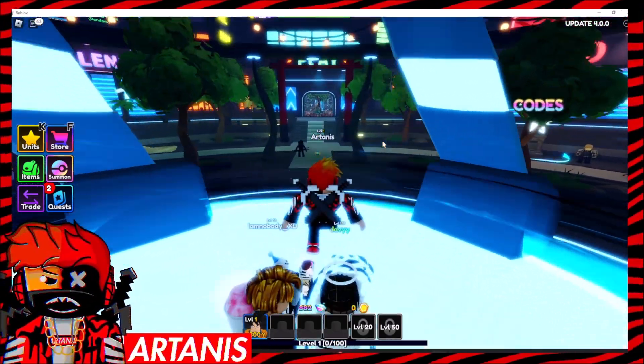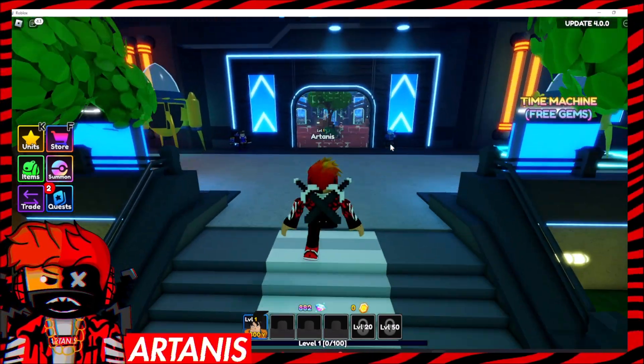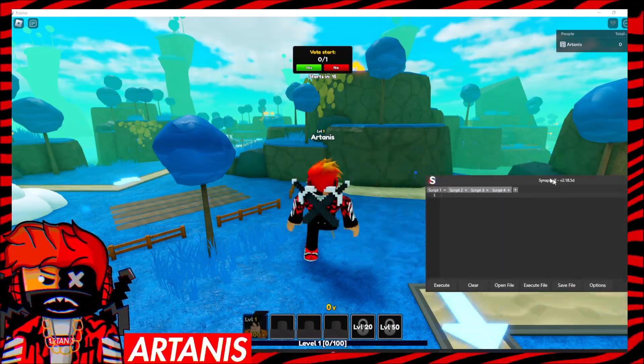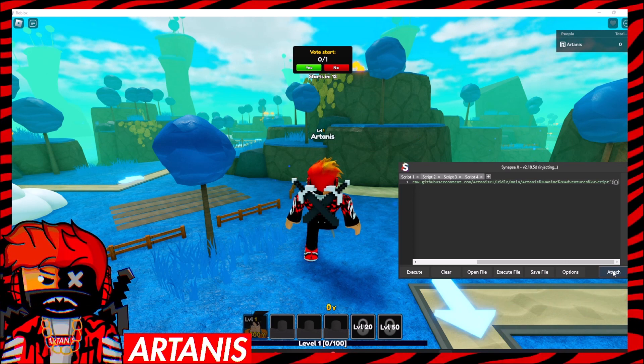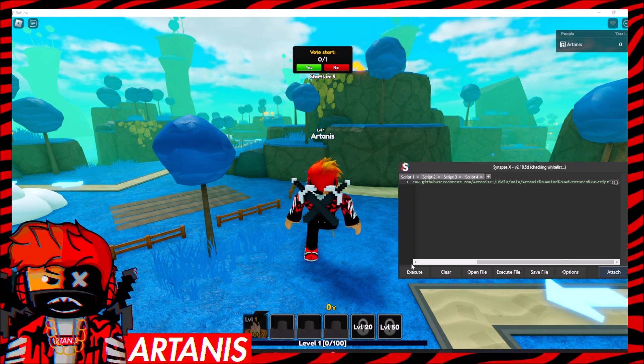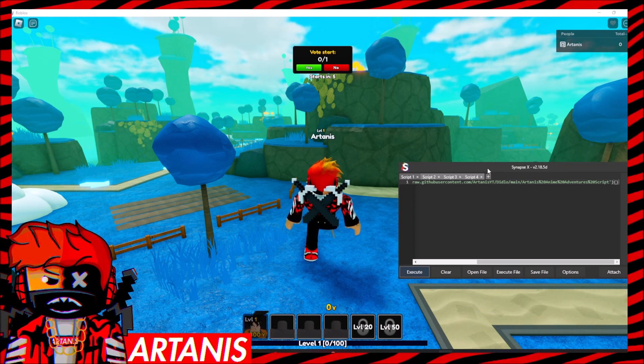So guys, for the script, we're actually just going to join in a game first. So let's actually just do that real quick. We have the first script right here, which we're going to click attach on, and then execute.